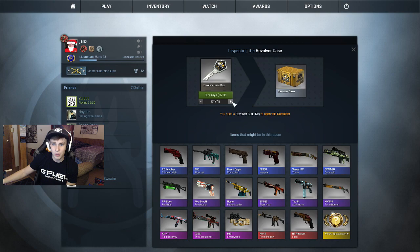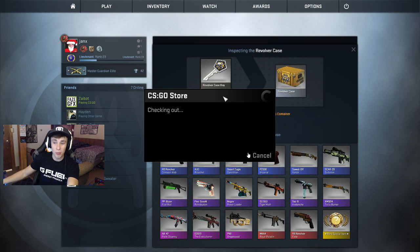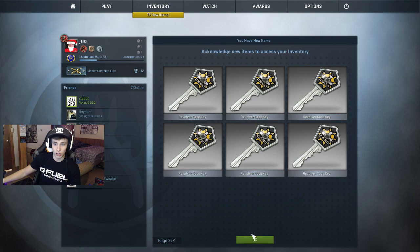I have 15 of these cases. Right when the update came out, these cases were selling for like $50 a pop. I wanted to do the case opening video last night but there's no way I'm buying 15 cases spending $50 on each one. I waited until this morning — right now they're a little above five dollars, like $5.11. I bought all the cases and the keys for $2.50 each, so I'm spending a fat chunk of change on this video. Drop a like if you're happy that I'm wasting my money.